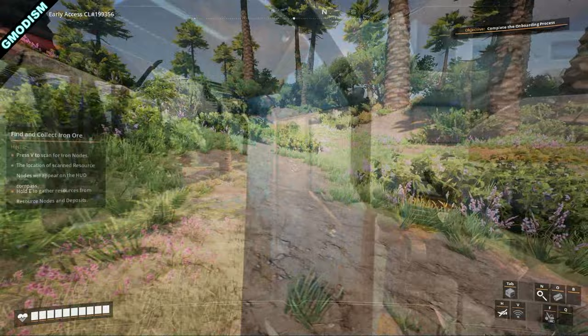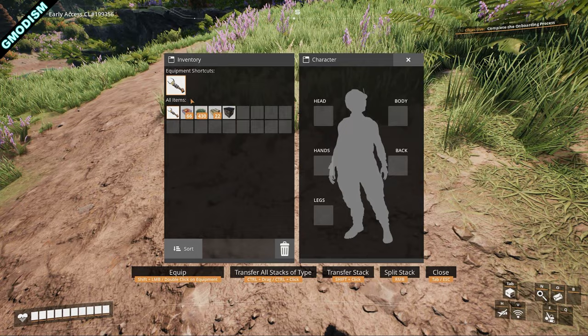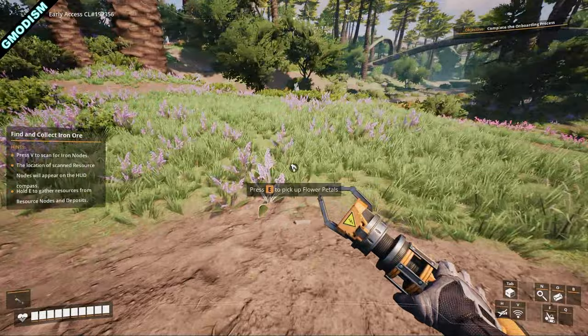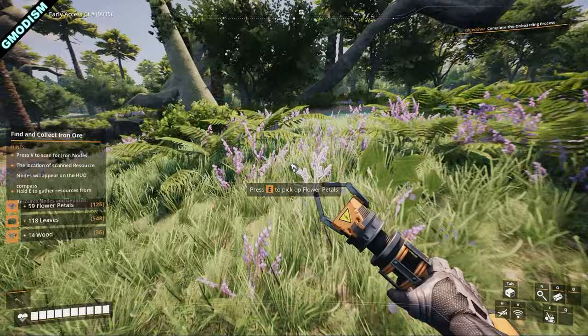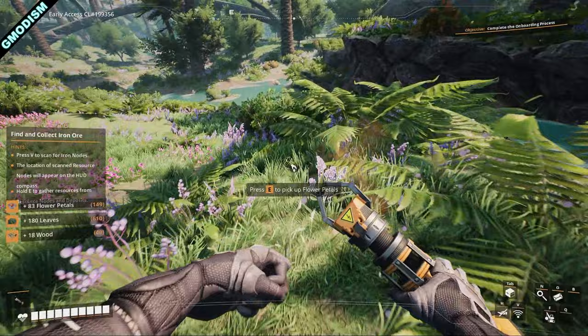So we have dropped down, collected the pod we came with, and also equipped this thing in case we meet any threats. The next thing you want to do when starting is collecting basically anything that comes into your way. A good thing to do is to just hold your E-key whenever you're walking anywhere, in the beginning, just to catch all that stuff without any work.